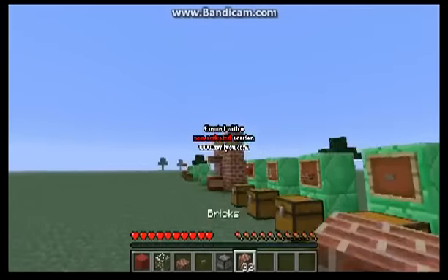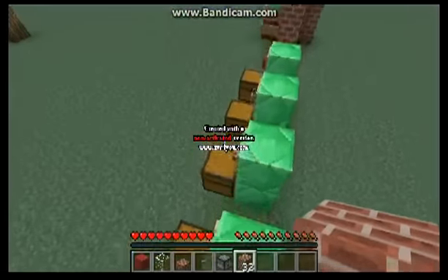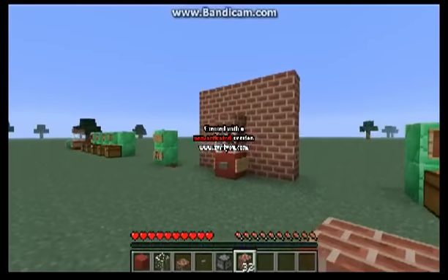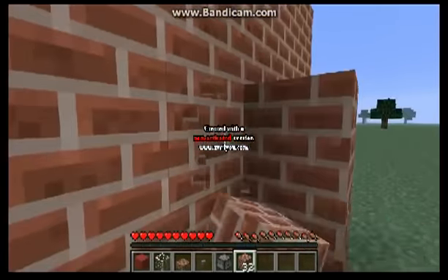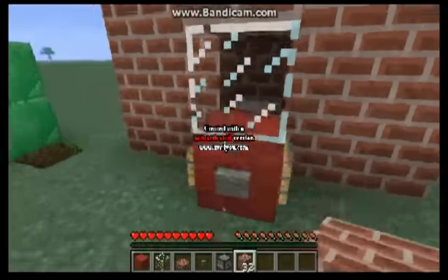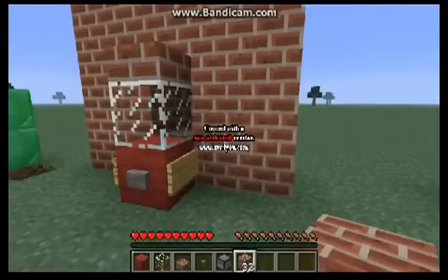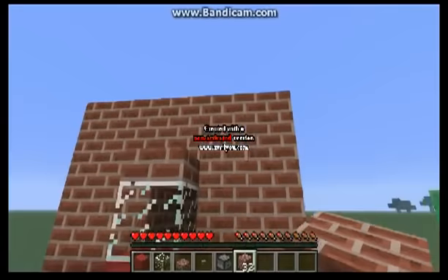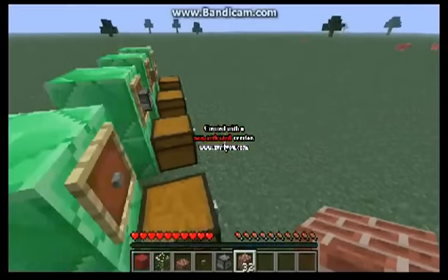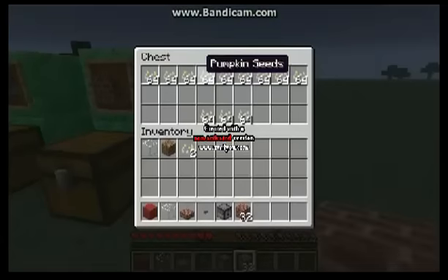You'll also need bricks to make the wall, but you don't have to make a wall. If you don't make a wall it will look weird with everything exposed, so I prefer a wall. It doesn't have to be 32 — it just has to be at least 20 blocks, and it doesn't have to be brick blocks. You could make a wall with dirt or any block.